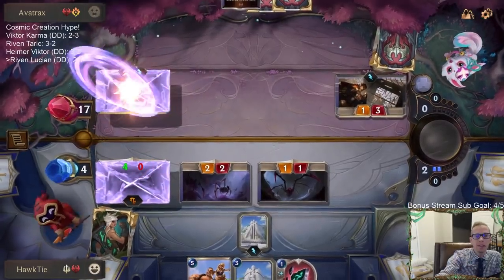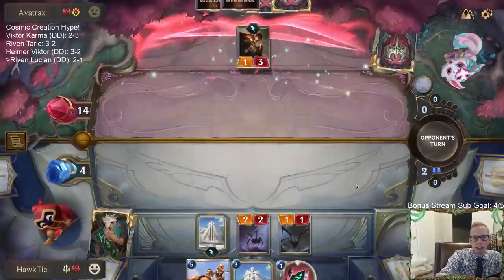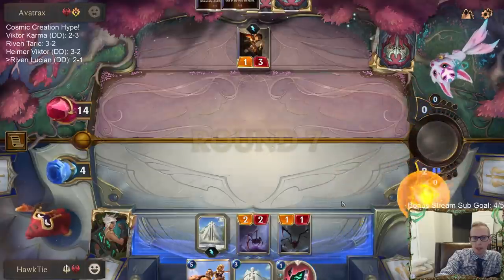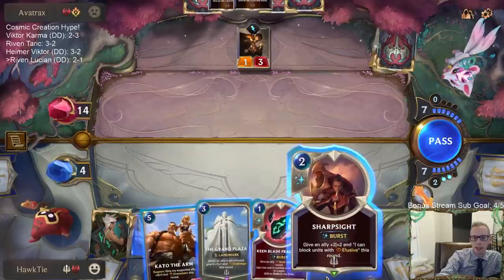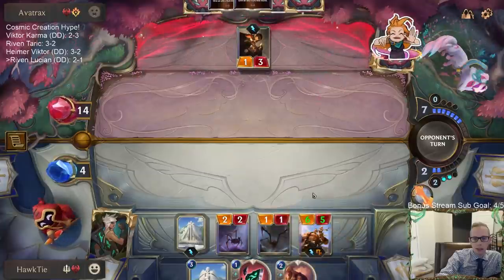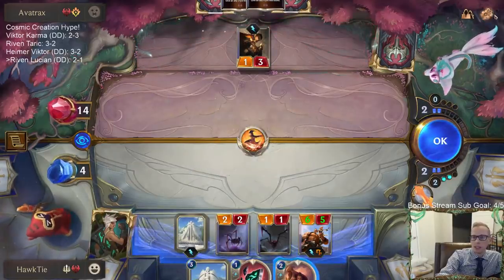I keep killing — I was thinking my 5/4 was going to be safe, I needed to block. Maybe not, maybe we're good. I don't know — 14 damage. I really needed a two-mana-or-less unit to be able to play with Kato, and then they have Decimate. Yeah, GGs.